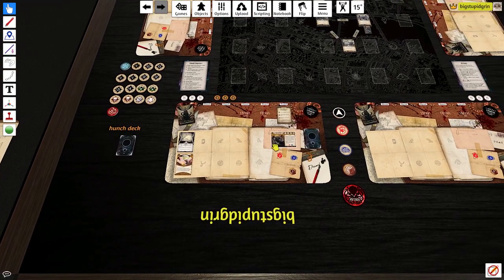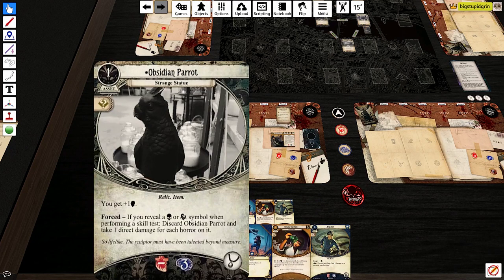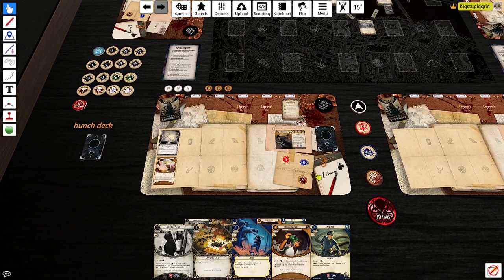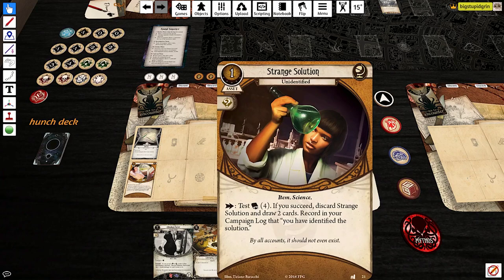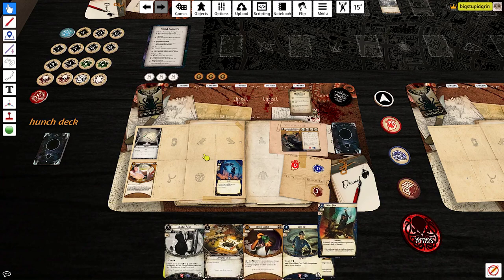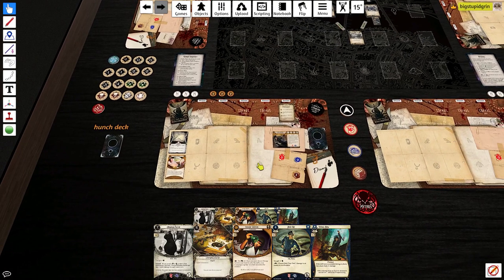Let's draw our opening hand. We got the Parrot, Emergency Cash, Beat Cop. We're missing a weapon, but Beat Cop puts us at a fight of five. The solution, if we have it out now, would be the most opportune — the easiest time to use it anyway. Dodge we probably don't need, so we'll draw one more. We get Vicious Blow, which is okay. We start with three resources.